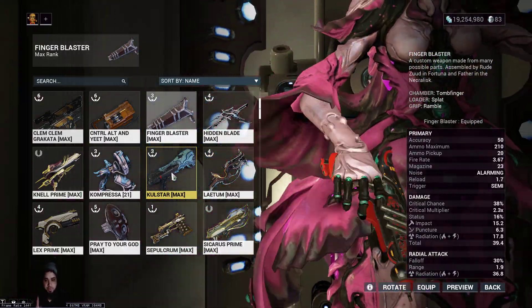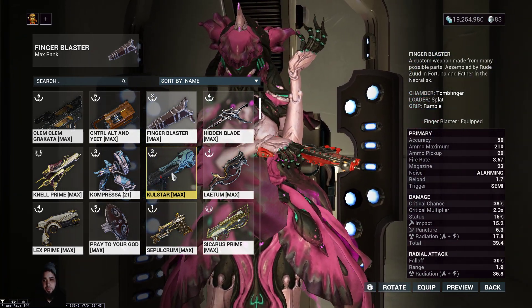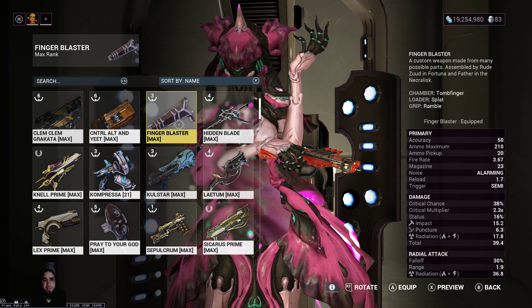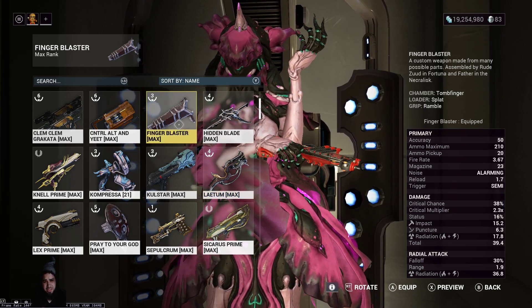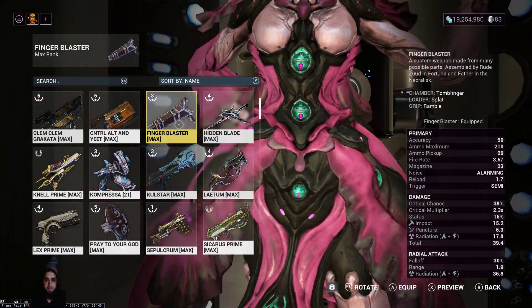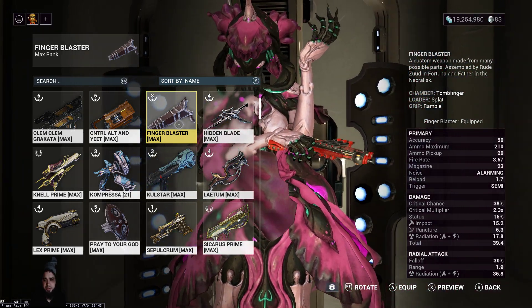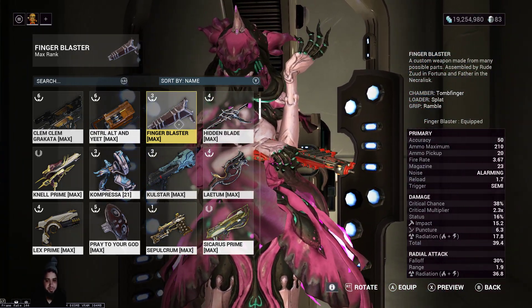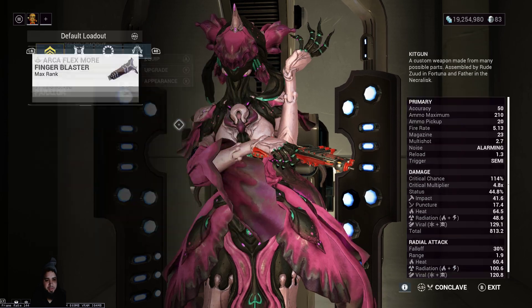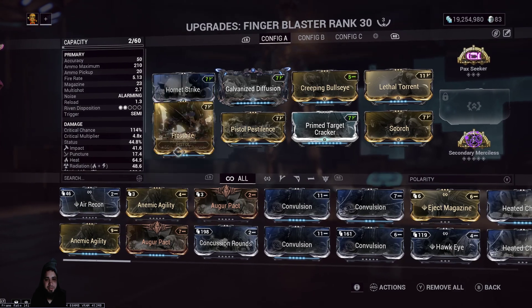For this build we have the Tombfinger as the main part, with Splat and Ramble. Basically it's like a flak pistol — it shoots a big spread. But for being a flak gun it does have range, and mine has a 38% crit chance.